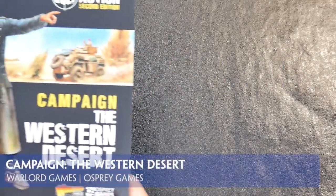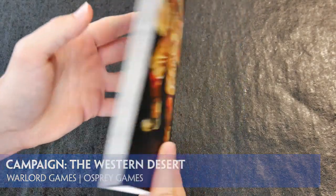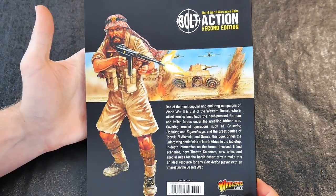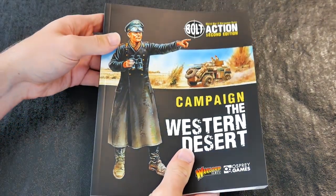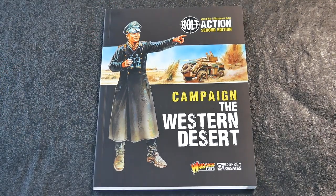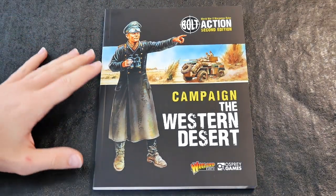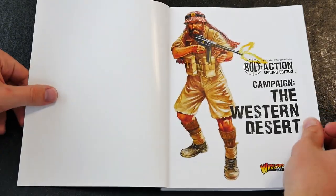The latest supplement from Warlord Games and Osprey for their Bolt Action rules is Campaign: The Western Desert. It charts the progress of operations which took place in North Africa from 1940 until 1942. This was a swirling, active front during this period where men and machines from many nations fought not only one another but also the harsh climate of the region.